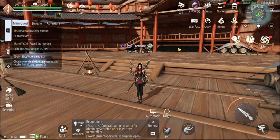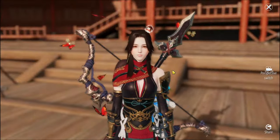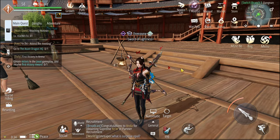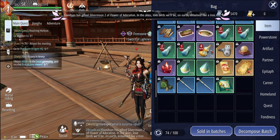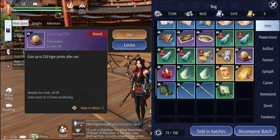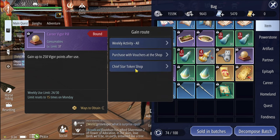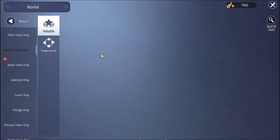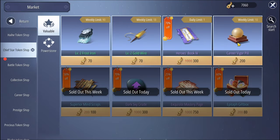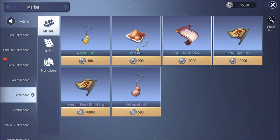Now let's talk about how to use carrier pills — this is like your stamina. Without carrier pills you won't be able to do carriers like bounty or cooking. Go to your bag and scroll down to find the carrier vehicle pill — you can use this every day, or purchase more with vouchers or from the Chief Star Token shop, which you access via the market.